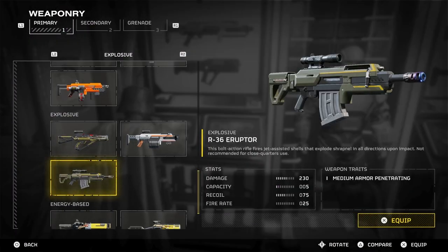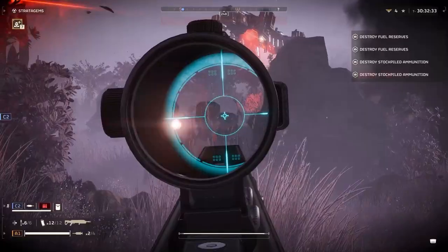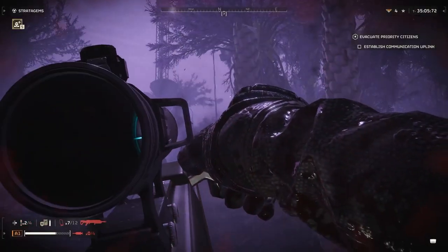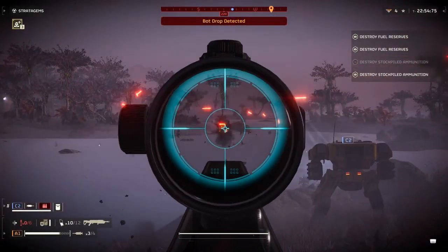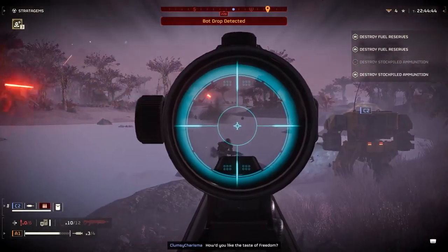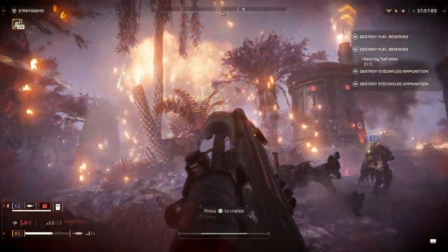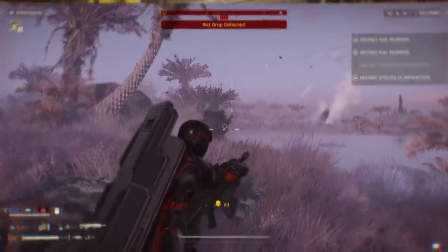The R-36 Eruptor Rifle is a bolt-action explosive gun and is my favorite because you can shoot down multiple walkers at once with a single bullet, kill tons of enemies at once, and one-shot lots of enemies in general. Just be careful when shooting enemies close to you because of the blast radius, and this is only good for medium range since the bullet doesn't reach far away enemies. This gun absolutely wrecks bugs and does a great job against robots too. Unlike the Adjudicator Rifle, the Eruptor is great for higher difficulties, although you need to be more accurate since you have to reload after each shot.